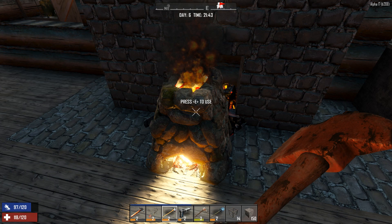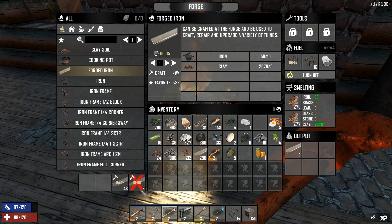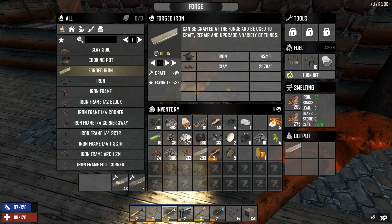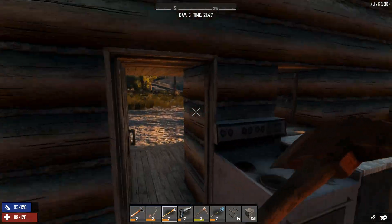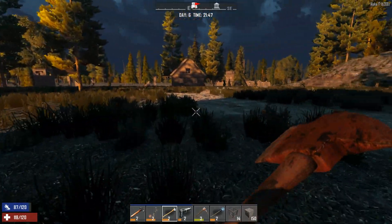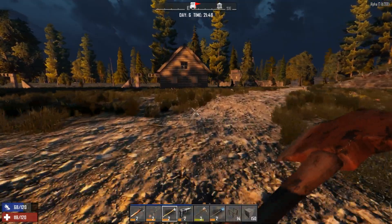Hello and welcome to another episode. We have almost 60 forged iron cooking, I've got 293 on me. We've got over 500 iron in there being smelted. It's almost nighttime, so let's get to the base.